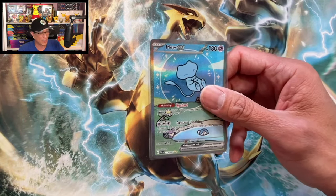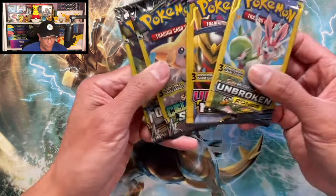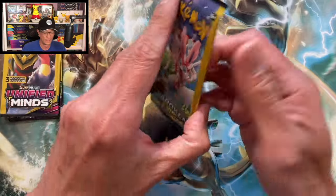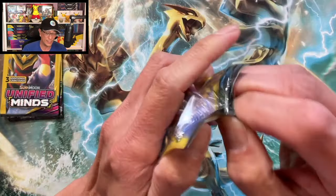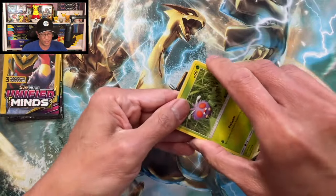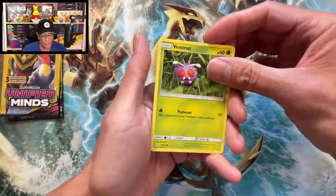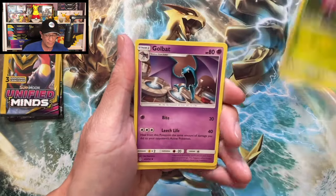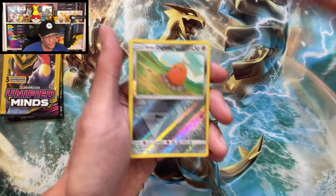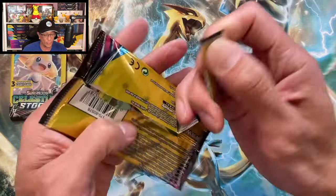We are not done yet — we got four Dollar Tree packs to open. Let's see if we can pull a top chase card. Unbroken Bonds — it's one of those tag team cards, Sylveon and Gardevoir. Let's do the card trick. Beedrill, Golbat, and a reverse holo Alolan Diglett — that is a hit, guys! There's only three cards in each Dollar Tree pack. Now we move on to Unified Minds.